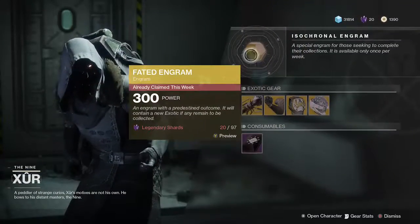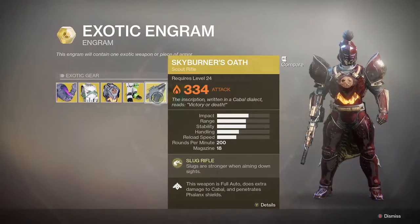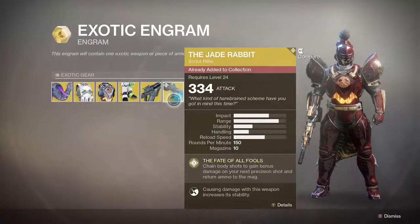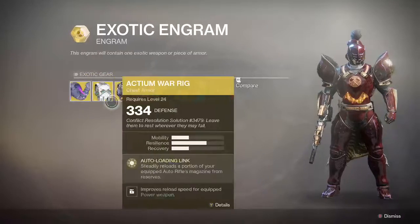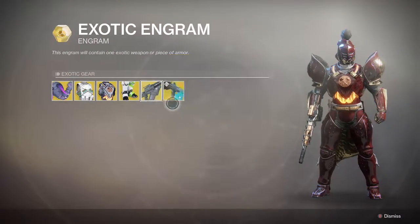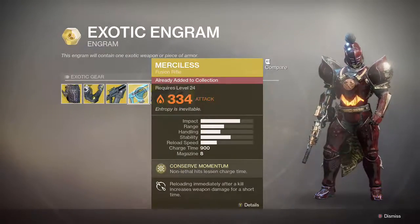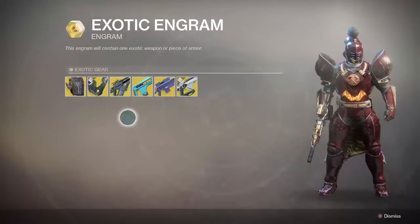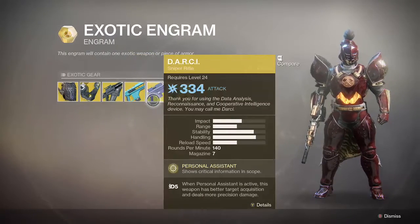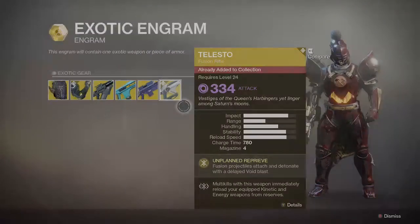The usual three coins and faded engrams. Faded engrams might drop — every time you inspect them it shows you a roll of what could drop. It just changed; as an example, I've already gotten Telesto, I've already gotten the merch list, I've already got both of these exotics, so I would probably get Skyburner's or Darcy, which I haven't gotten either. I really wish I could've gotten Skyburner's, or they should've given me Dunemarchers.